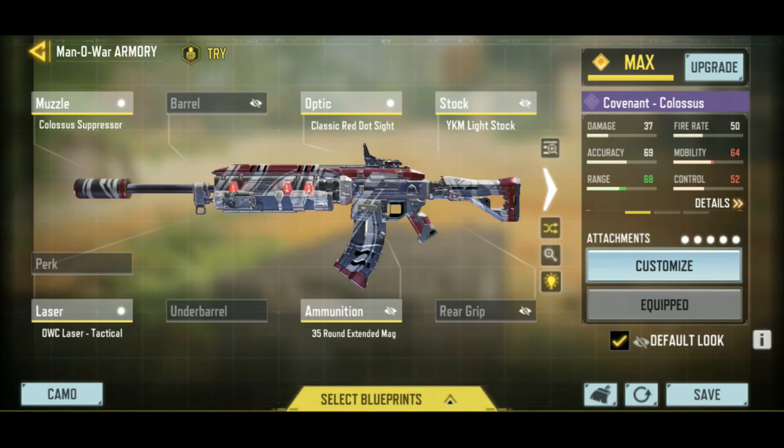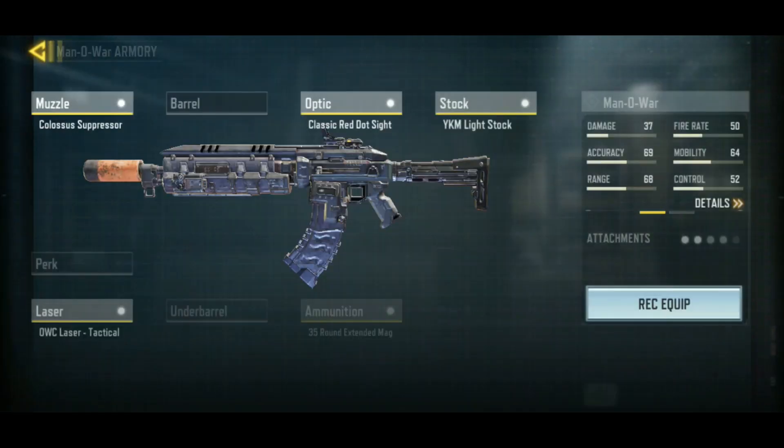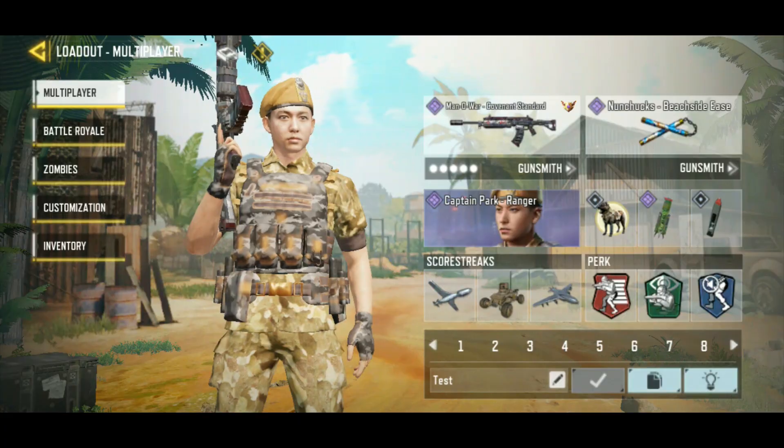The bullet spread is also increased — that's the other thing I noticed. I think the Manowar got some buffs in past seasons, not just this current one. The base bullet spread is 14, which is crazy low, and the way I've got it built out is 13.4. So we should be able to play range with this thing. That's also why I threw on the red dot sight, because the Manowar does not have the best iron sights. That's what we're going to be using today — let's get to it.